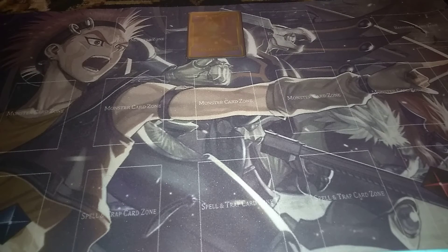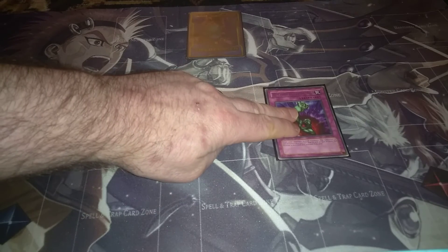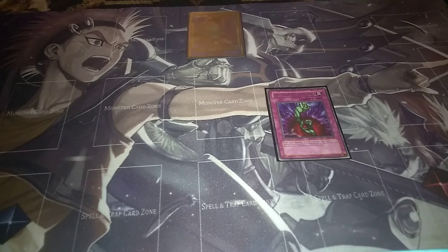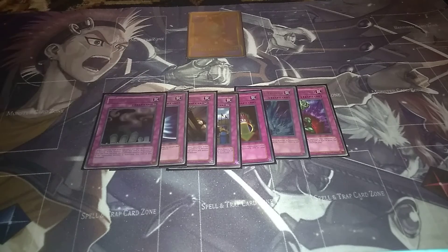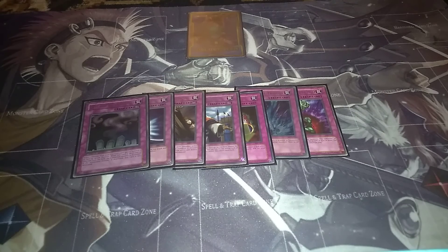Now for the traps - we have a new trap card that people ran and it was Bottomless Trap Hole. When a monster is summoned with 1500 or more attack, you can destroy it and remove it from play. So if they used Air Knight or anything above 1500 attack, you could instantly destroy and remove it from play. Most people ran two of these - I'm only running one because I didn't have room. Then Torrential Tribute, Magic Cylinder, Imperial Order, Solemn Judgment, Mirror Force, and Call of the Haunted. Imperial Order was really good in this set, and the reason you'd want two MSTs is that MST was really the only way you could chain Imperial Order to get it off the field when someone activated it, because you couldn't Heavy Storm it.